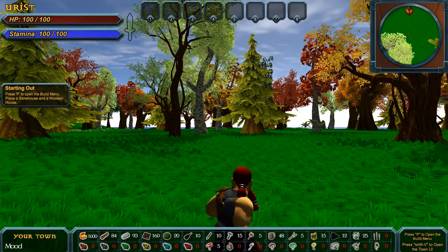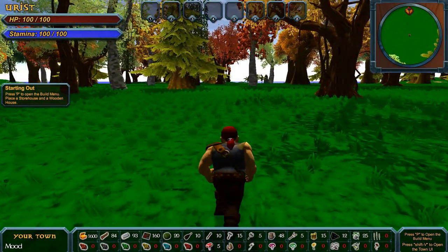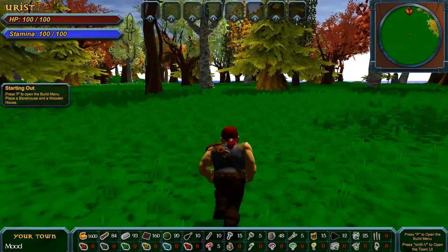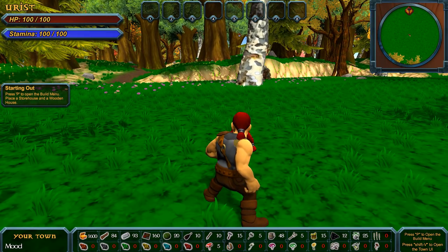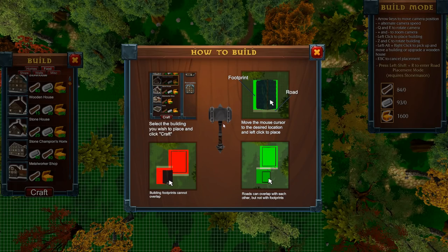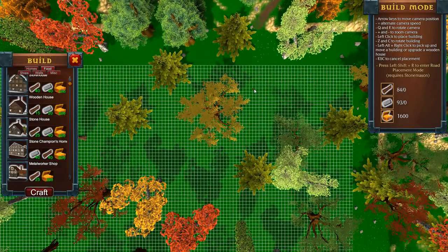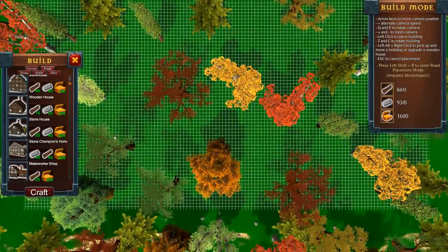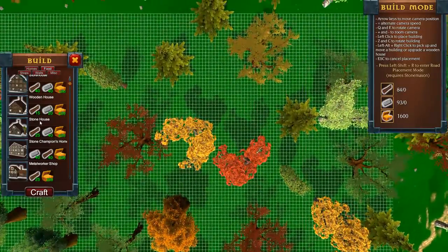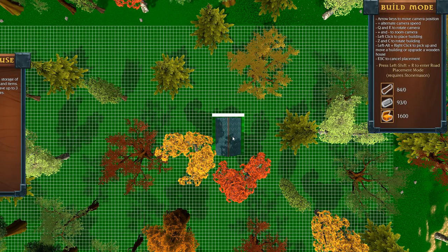Here is us — this is Urist, in third person point of view, in our soon-to-be home spot. We can press P to go into build mode. In build mode we can see our grid of where we can place our stuff. We're in town building mode at the moment. We can go over here and build a storehouse and place it down where we want.